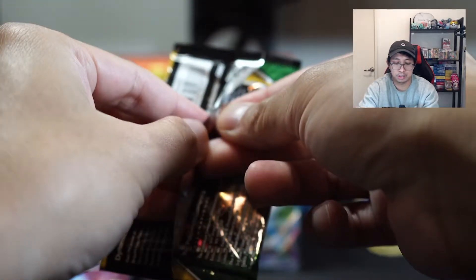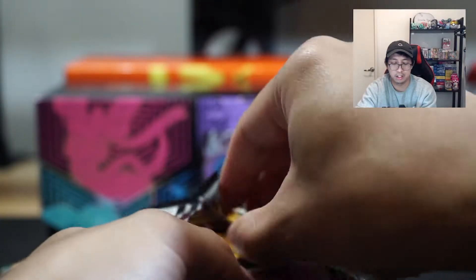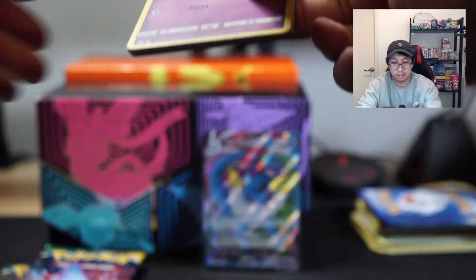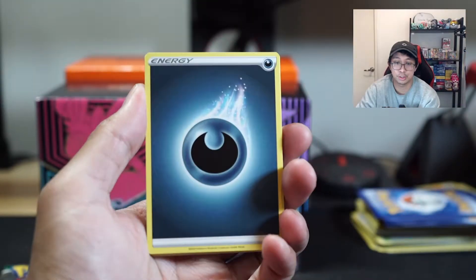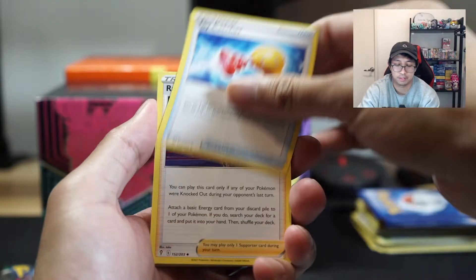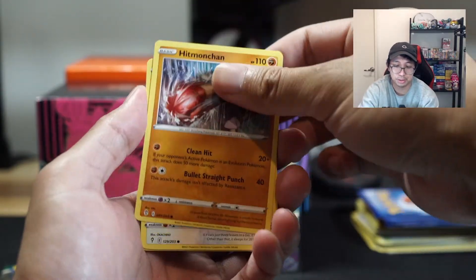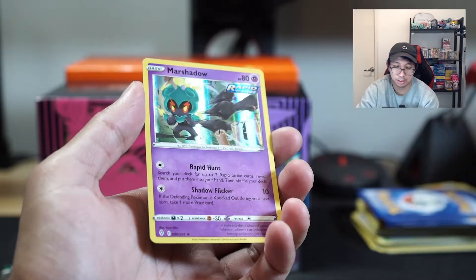Luckily it was a VMAX that I needed, so yeah, ETBs are always hit and miss. That's why we have four extra boosters to give us the icing on top hopefully. I've seen crazy stuff pulled from ETBs so you never know — you don't know the pull rates sometimes. Let's go — first loose booster! Hopefully a hit, hopefully a VMAX we don't have, or a trainer — I haven't had a trainer yet from a booster pack. We got a Marshadow holo — that's a hit, not bad.